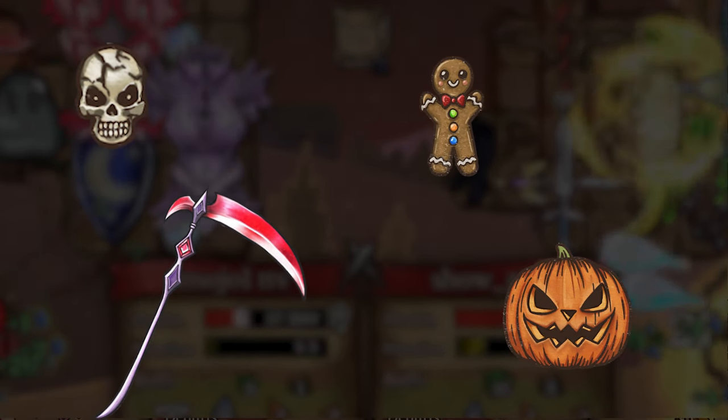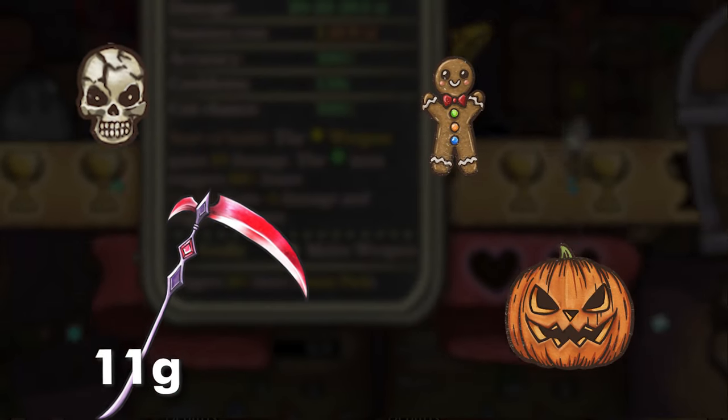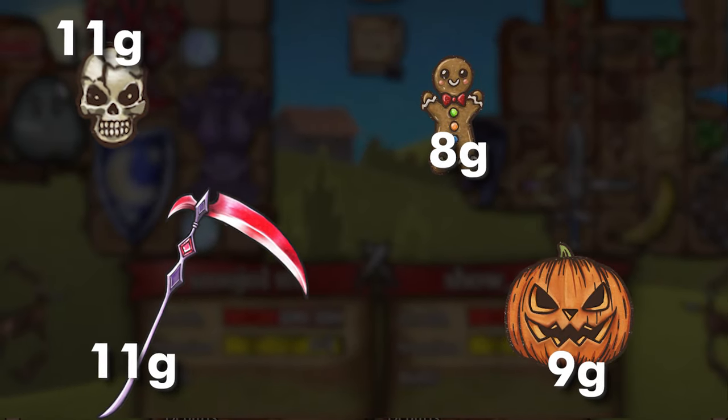A lot of the unique items got a buff with their gold cost, having them cost less gold. The Bloodharvestor is now 11, the Pumpkin is now 9, Tim is now 11, and Jerry is now 8.